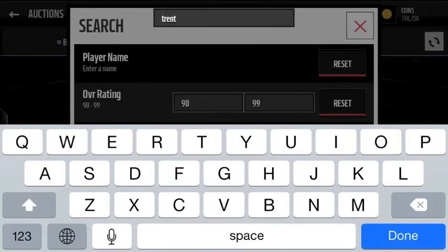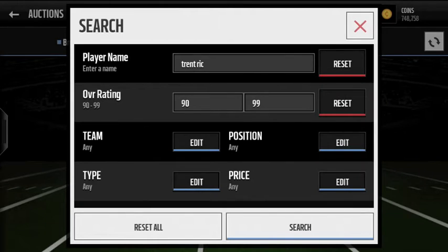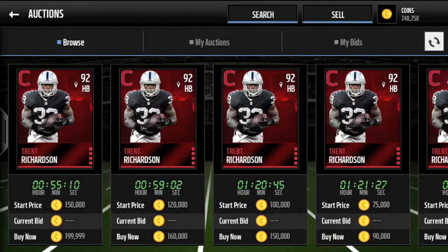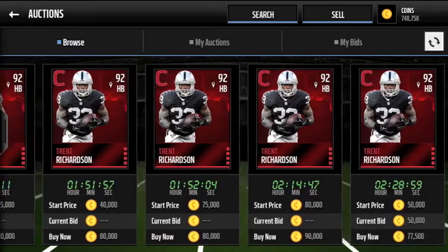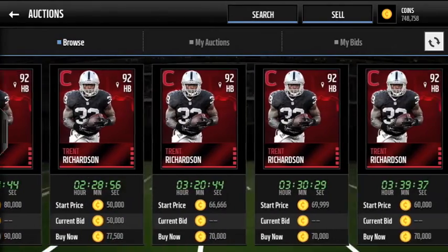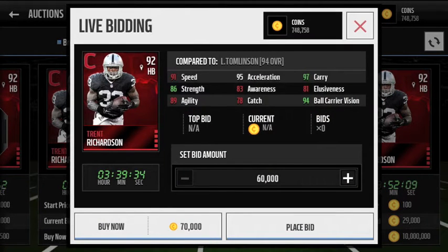Our next player is Trent Richardson. Campus Heroes are players that best performed in college football, so they could be potential busts in the NFL. Trent Richardson was an absolute beast at Alabama but that did not translate to the NFL — that's why you see guys like Tim Tebow and Johnny Manziel get these cards. Looking at his card: 97 carry, 94 ball carrier vision, 86 strength, 95 acceleration, decent hands. He's more of a bigger guy — maybe put him at fullback or the flex halfback position. Pretty solid card, looking like around 60-70K.